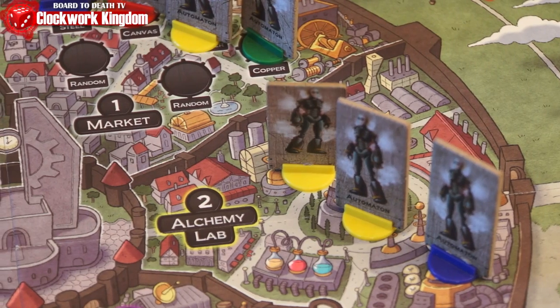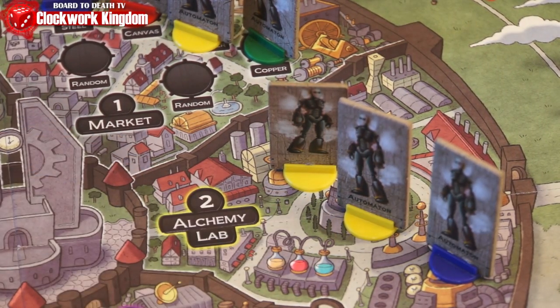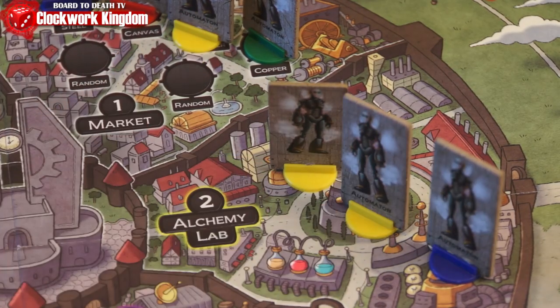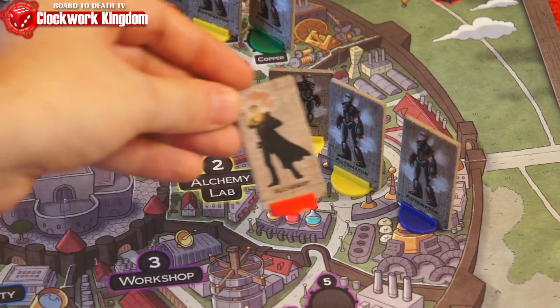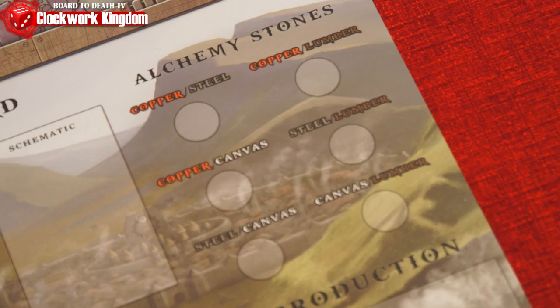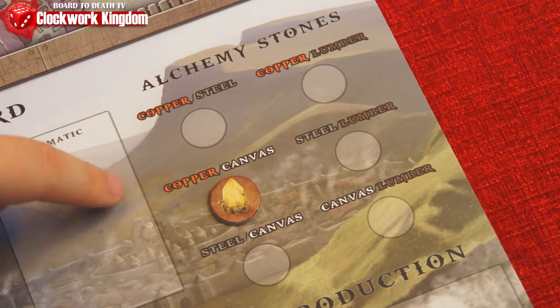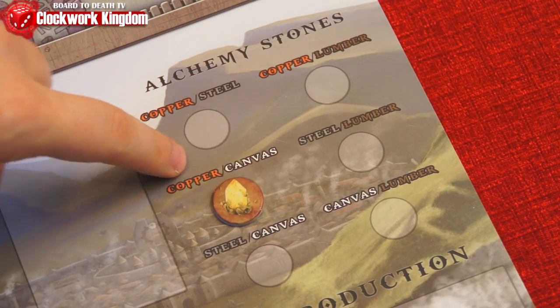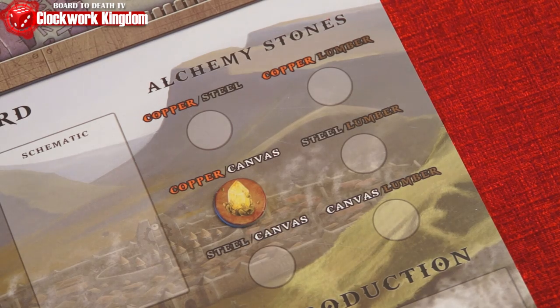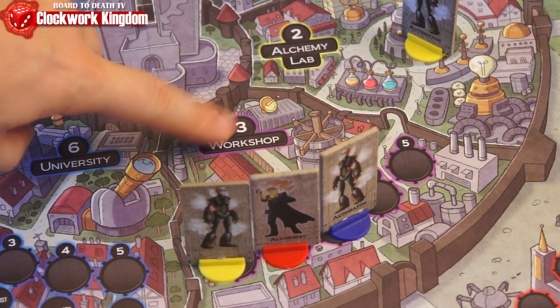Next we resolve the alchemy lab. Simply put, the player with the most influence here will get an alchemy stone. Every worker counts as one influence, unless that worker is an alchemist, in which case he adds two influence. Ties are broken by the player who is first on the turn order track. The winner will place one of these on the available spaces on their player mat, which allows that player to transmute one material into another and vice versa.